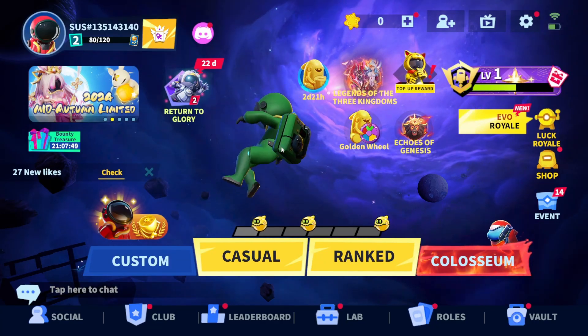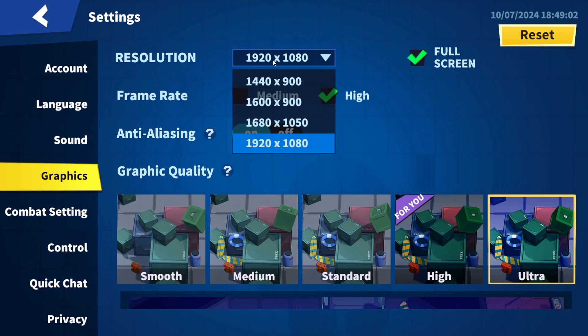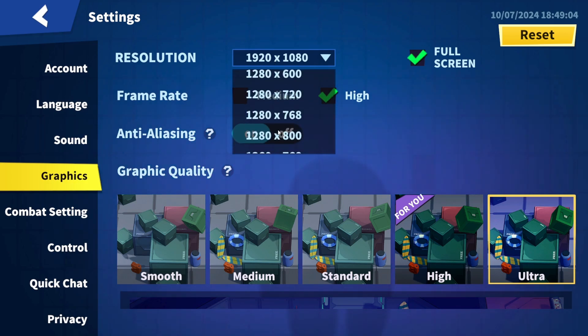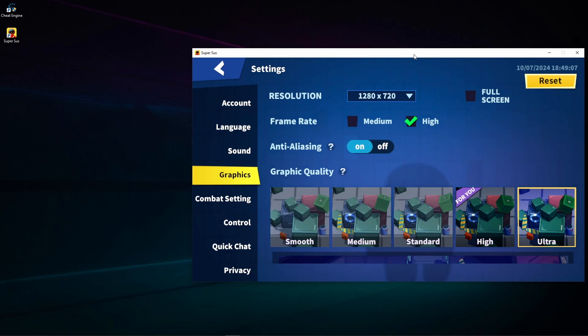Good day! Today I'm gonna be using Cheat Engine on SuperSus. First of all, go into settings, graphics, lower the resolution and turn off full screen for easier access to the Cheat Engine.